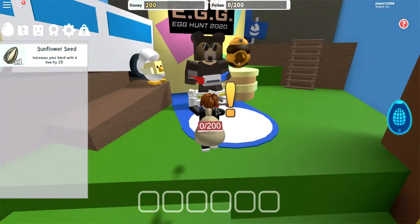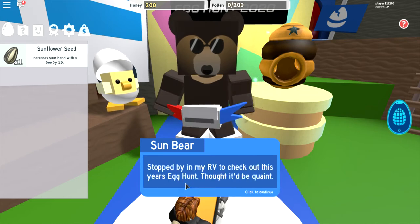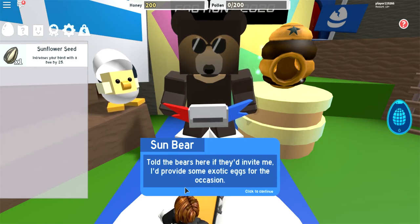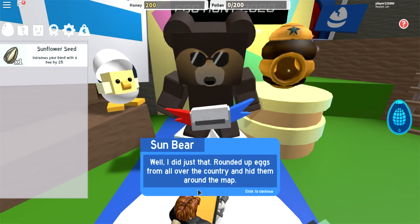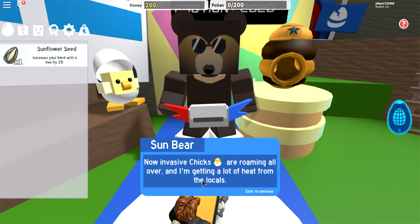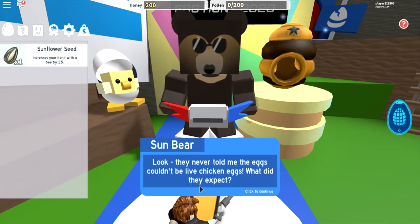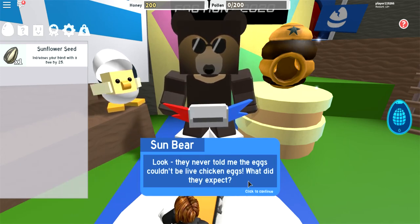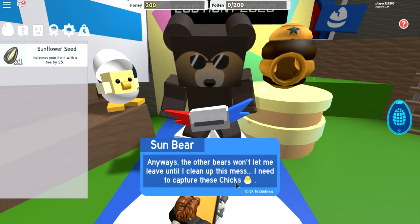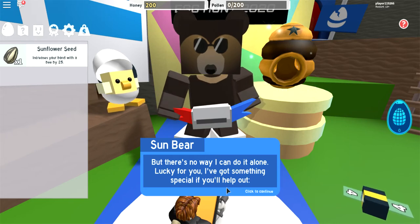So there's obviously Sun Bear. I can't do voices for all these guys, but here's Sun Bear: 'That's right, it's me, Sun Bear. I stopped by in my RV to check out this year's egg hunt — I thought it'd be quaint. I told these bears if they'd invite me, I'd provide them exotic eggs for the occasion. I rounded up eggs from all over the country and hid them around the map. Only problem now is they've hatched. Now invasive chicks are roaming all over, and I'm getting lots of heat from the locals. They never told me eggs couldn't be live chickens — what did they expect?' They expected you to be smarter, that's what. Anyways, the bears won't let me leave until I clean up this mess. I really need to capture these chicks — there's no way I can do it alone. Lucky for you, I've got something special if you help me out.'